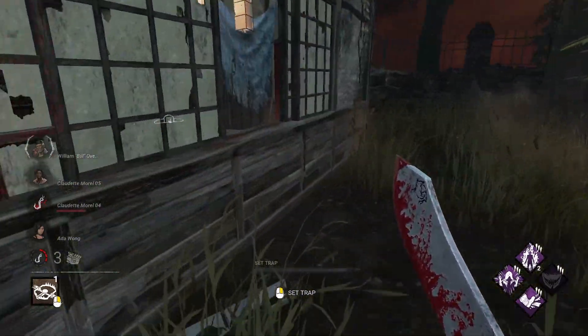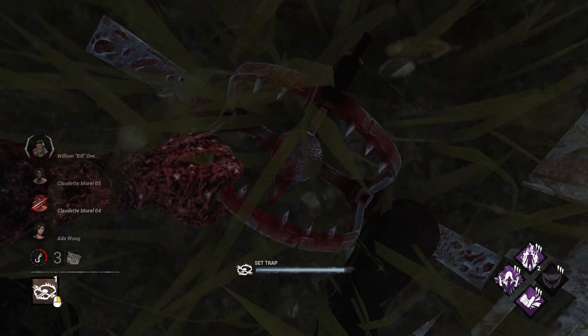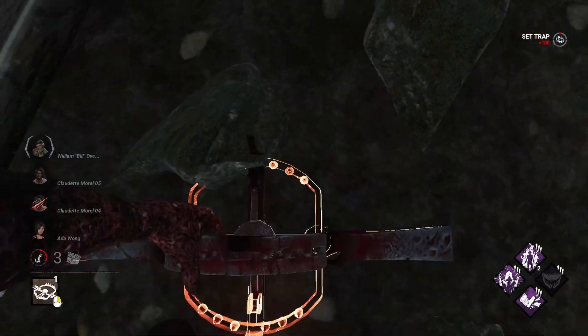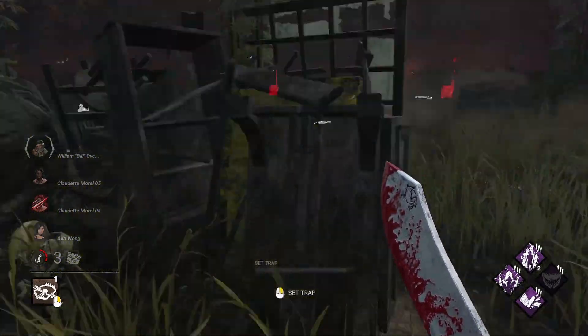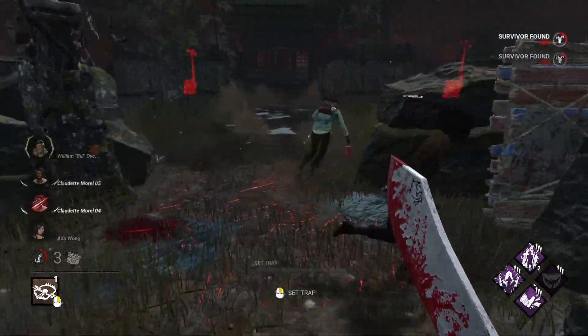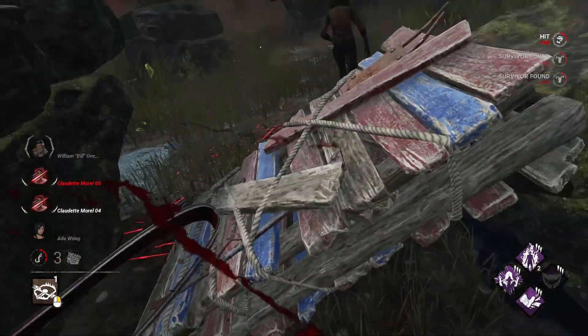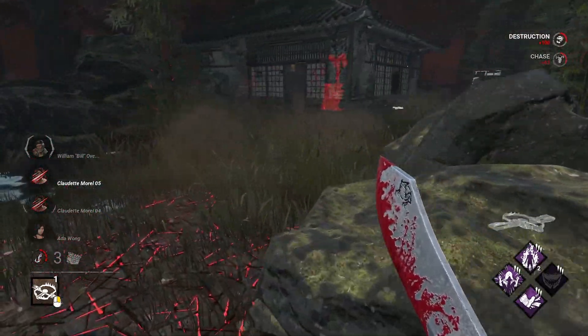As the game currently stands, I don't see a way to buff the Trapper that doesn't also buff this absolutely degenerate scenario. Before we do anything else, I think the killer basement needs to be completely removed. Sure, this might break a handful of archive challenges, but other than that, what does the basement really add to the game other than an easy spot to camp? Put a replacement hook nearby so as to not gimp the killer, and that's where the rest of the Trapper changes can start.